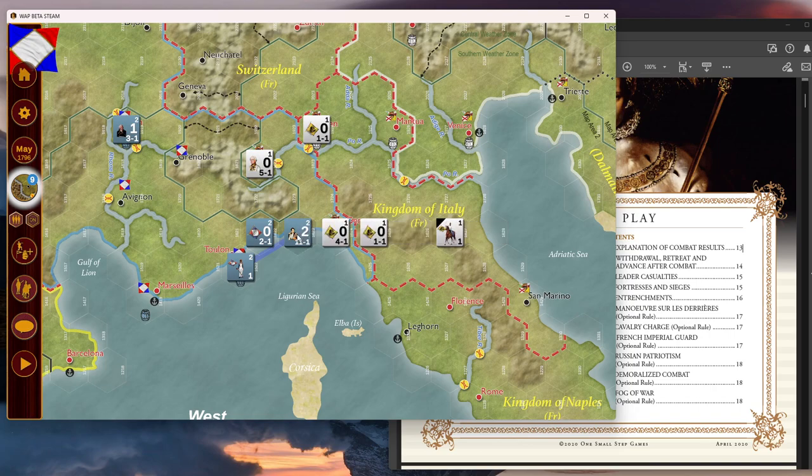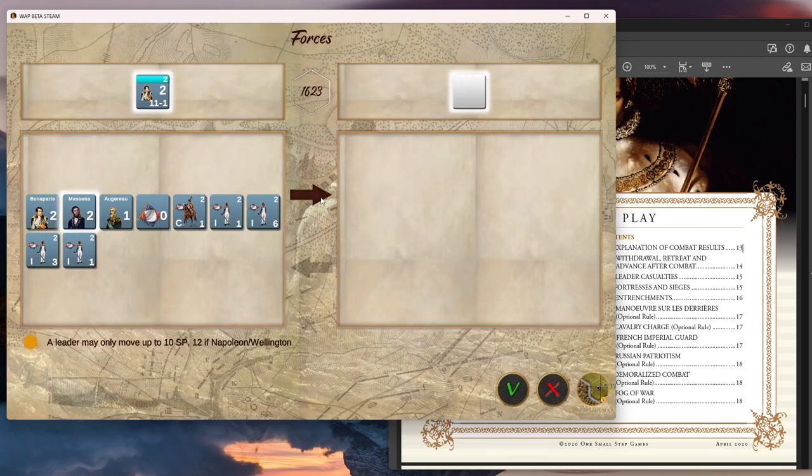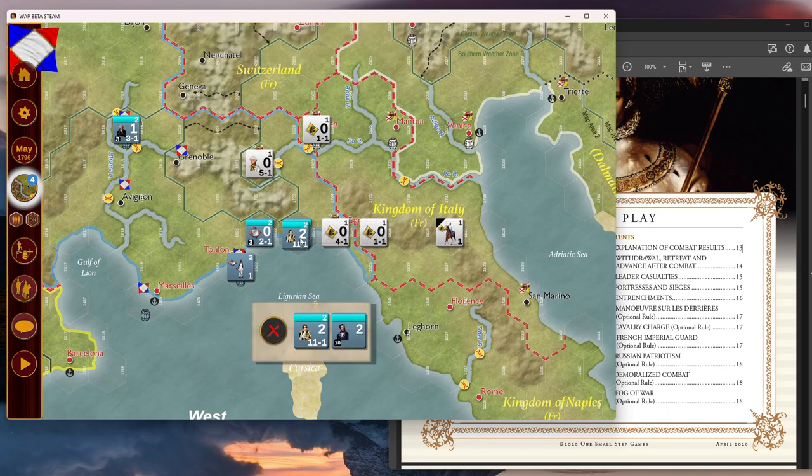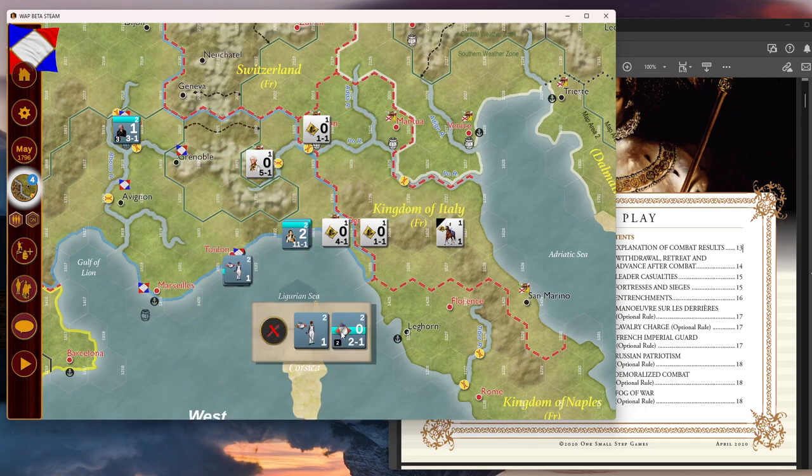I think the rules will address where you can start building a supply line, but for this scenario they're keeping it simple. I want to attack Genoa — it's as strong as it can be. We're currently in the reinforcement phase, so I need to move to the next phase: land movement. This light blue bar means the units can move. I'm going to detach Assina and see if he can move — apparently none of these units can move yet.